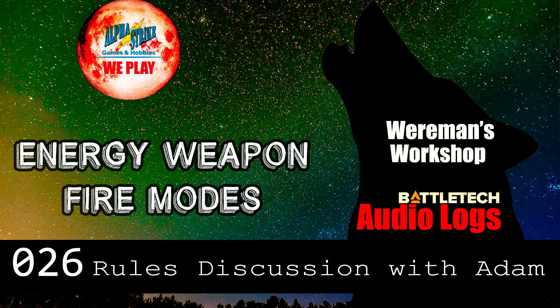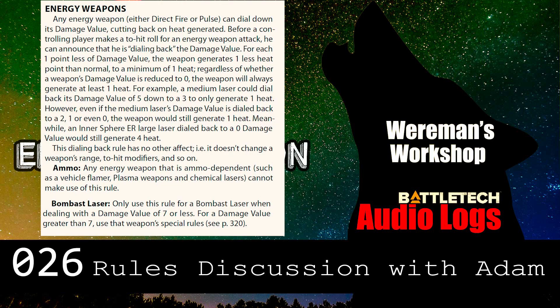I really want to get to PPCs, but PPCs also apply the energy weapon rules, so we better do energy weapons first. The energy weapon optional rule is on page 102 of Tac Ops. Basically, the only option they give you for standard direct fire or pulse energy weapons is the ability to dial back your damage, reducing the amount of damage you're doing. It also reduces heat - as you dial the damage back, you're also dialing the heat value back.